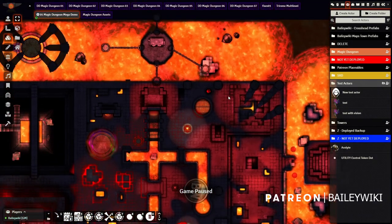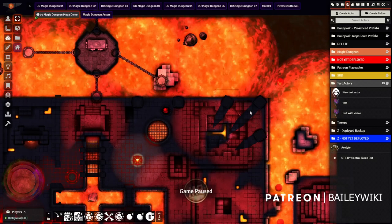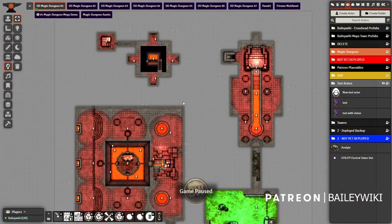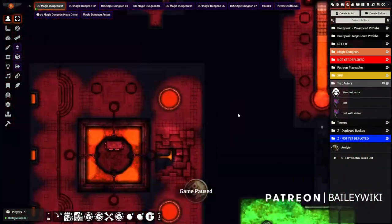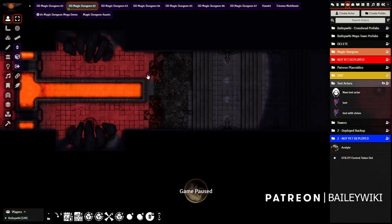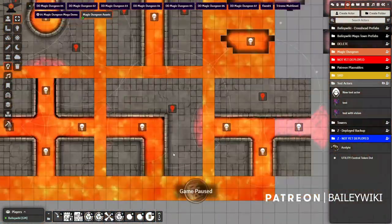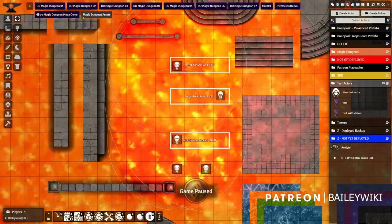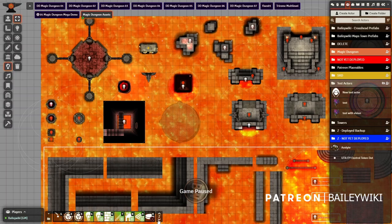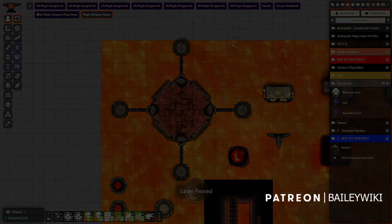Looking at all the different pieces in this mega demo scene — there are no prefabs in here, although I made it with prefabs. I released all the prefabs and let everything be loose so you can move things around easily. Today we'll walk through some sample scenes, and I'll give you tutorials on modules — how to make a trap with Active Tiles. Even if you're not a subscriber, jump to the timestamps for things you might find interesting, because I promise you'll be able to use some of this in your own game.